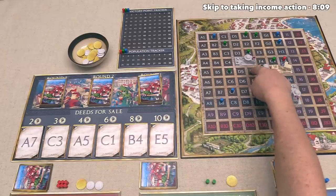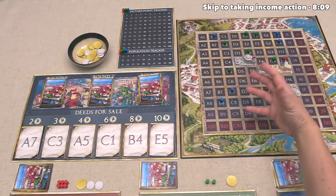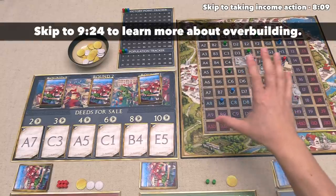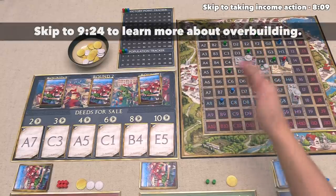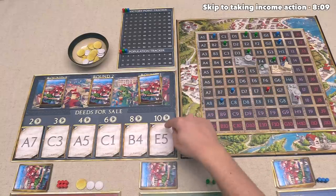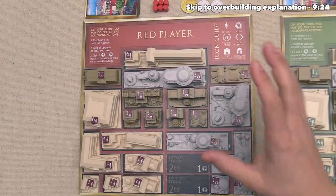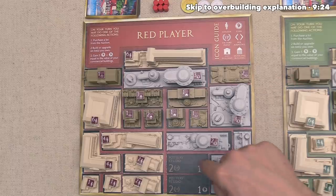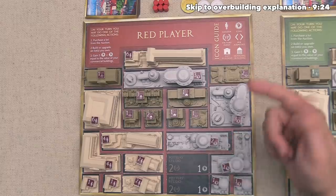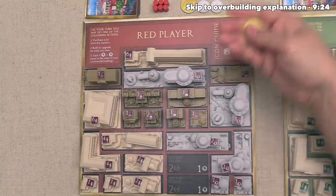We want to buy E5 but we currently have five money and it costs ten, so for this turn let's take income. The way this works is very simple — you are just going to add up all of the coins on the constructed buildings that you have, and then on top of that you take five more money. So we have five plus one plus one, or seven money, and we can add that to the five we started with, which means we now have twelve.